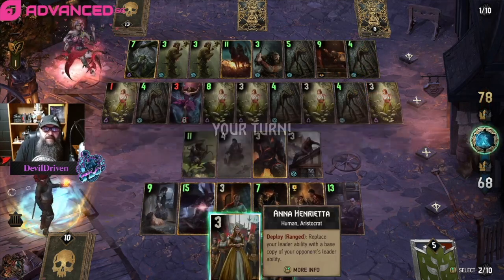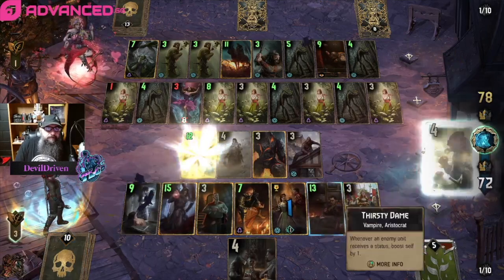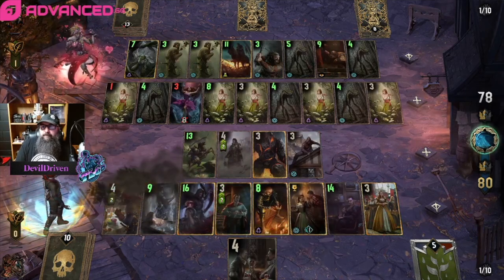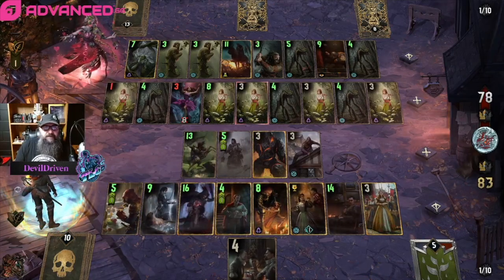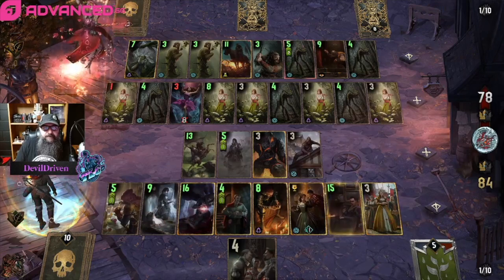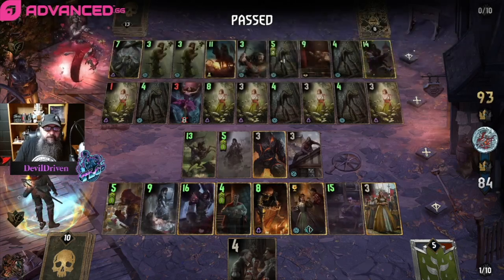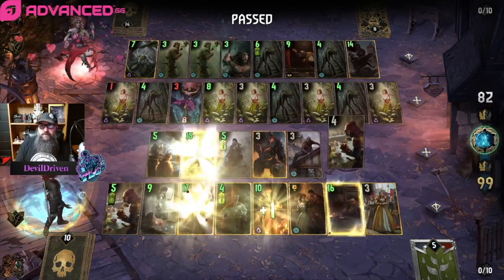Okay, so we play Anna. Go back here, poison the eleven. We go here, here, and here — that worked out pretty well. Does he have a way to answer that eleven? He didn't use his leader charge. Gourd — that's a big boy, but RIP skip on that one. Kill the eleven — yeah, that over-swarm is just brutal, brutal.